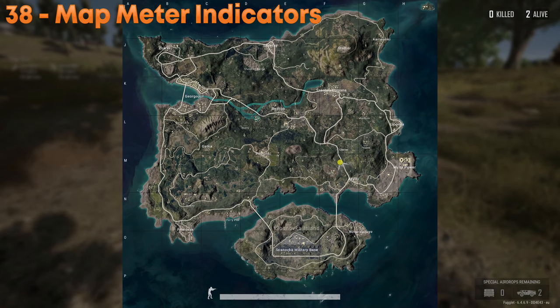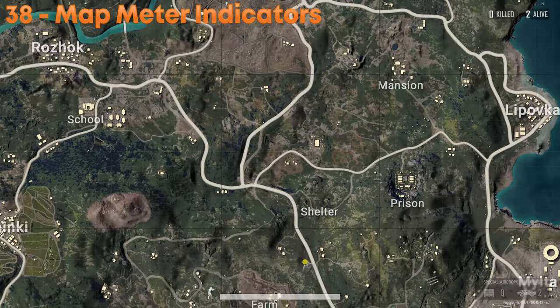The map is 8x8 kilometers. One big black square equals 1 kilometer and one white square within those equals 100 meters. You can use this to call out positions or line up shots from afar.